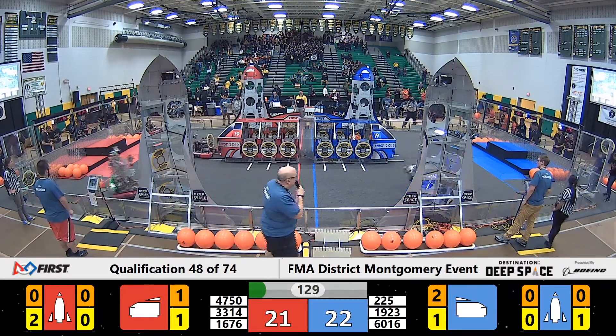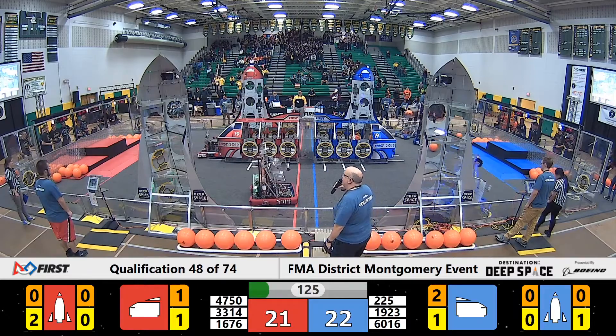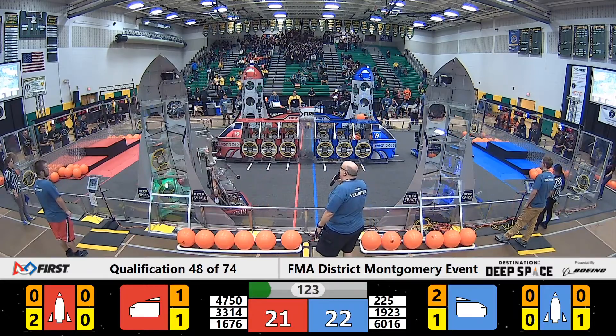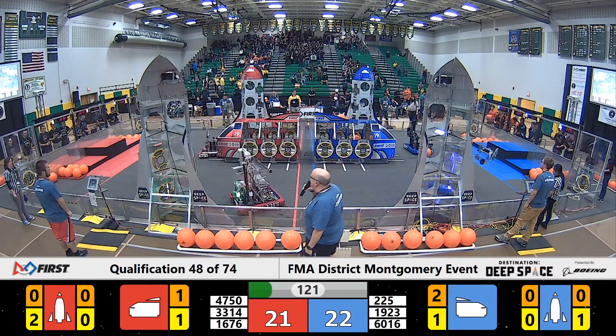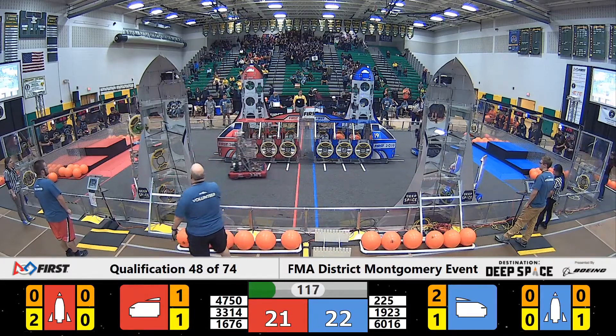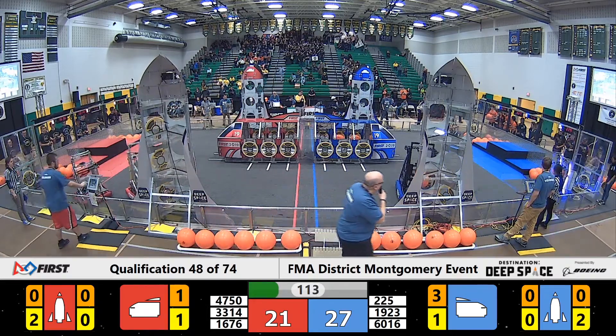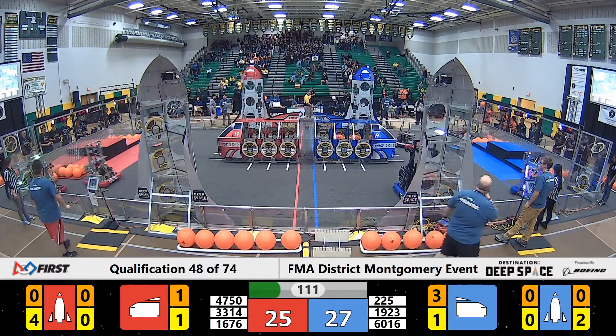Now that the sandstorm is over, Tuckfire gets their hatch placed on the Blue Alliance Rocket Ship. We are neck and neck — this is going to be a very good match. We've got three hatches going on four on the Red Alliance Rocket Ship, and the Midnight Inventors are already placing cargo on the Blue Alliance Rocket Ship.